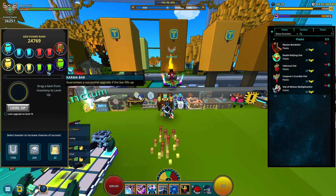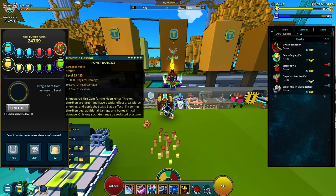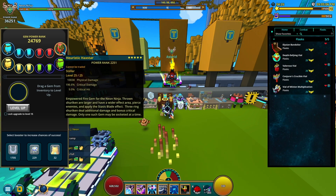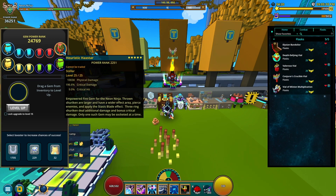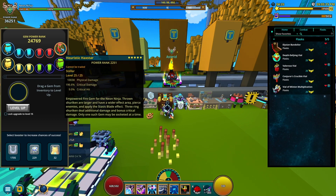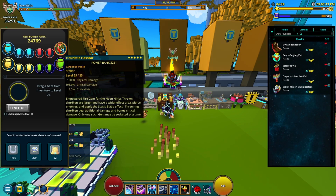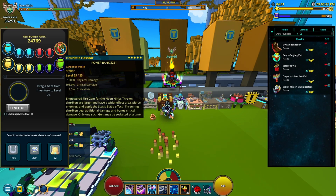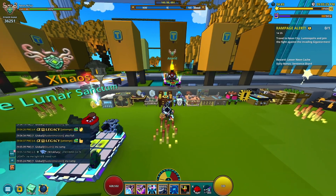Now let's go on to the gems. Gems are a little bit tricky — I did make a guide on this so you can go check that out. I'll start with the clash gems. This is Neon Ninja's main clash gem, you're going to want that — it's pretty important. The stats you want to go with are physical damage, crit damage, and critical hit. Make sure you have zero boosts into critical hit, and I'll show you what I mean.